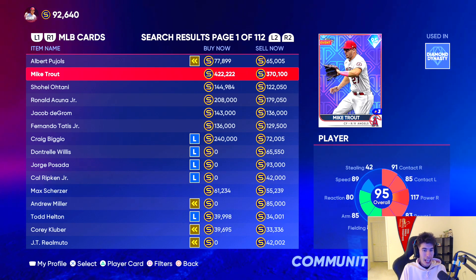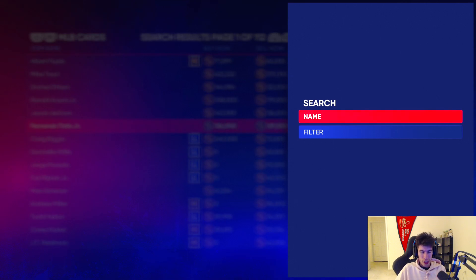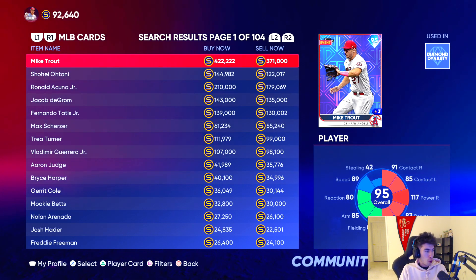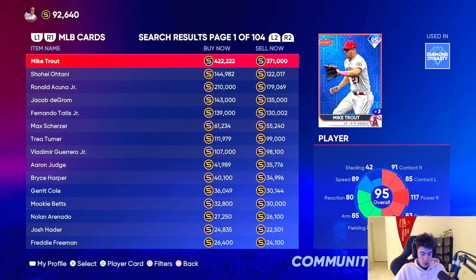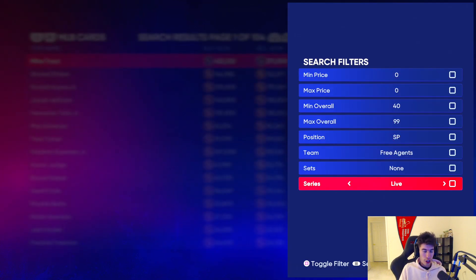Basically what I like to do is do it by live series players. You can literally do it for any player on the market, but especially this early on in the year, live series players are moving so fast — buy orders are filling fast, sell orders are filling fast — and that's why I would recommend filtering by live series players. To bring up a search filter, you can see in the bottom left it says filters. For me that's square — I'm going to press the square button, click filter, and then select live series. I'm toggling that live series filter. There are a bunch of other options, but today we're focusing on live series because early on in the year they're moving faster, and I feel like that's going to be your best bet for making stubs.